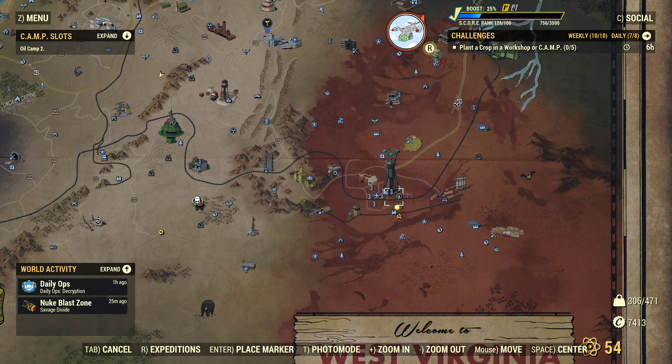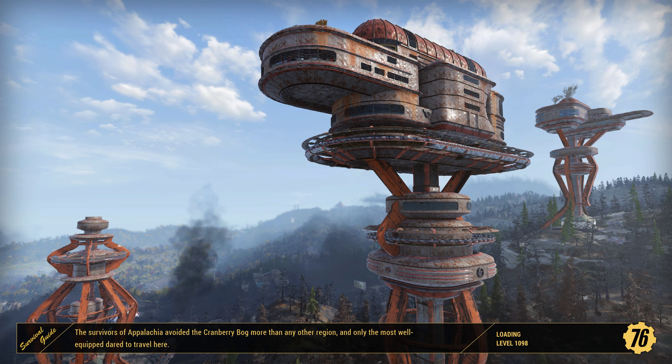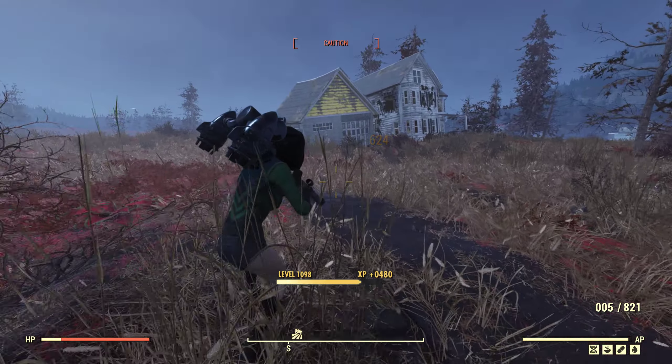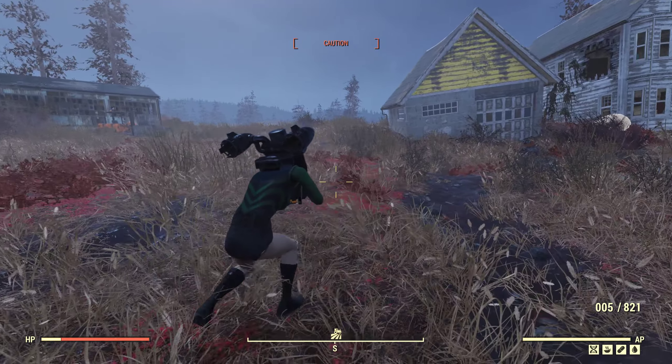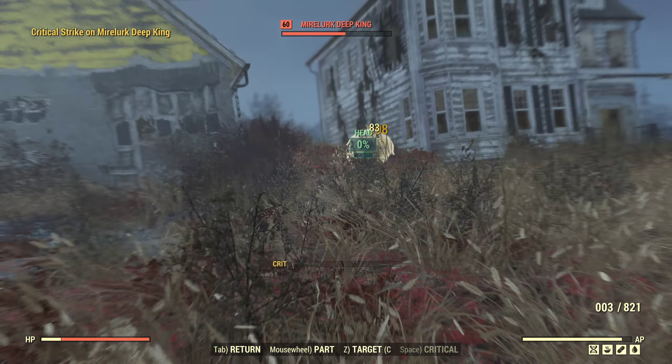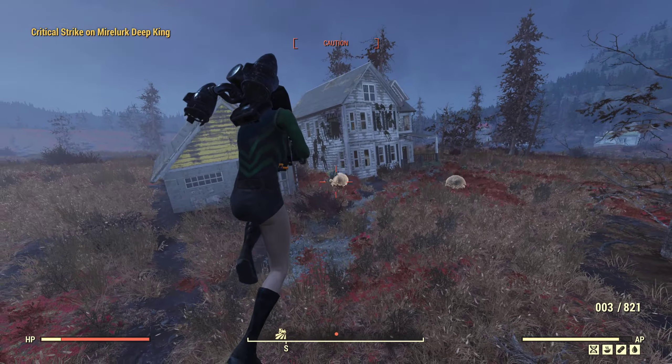Let's get over to something like the Mirelurk Queen. This will take a while though, just because she is a tough thing. I'm going to stand on top of the building - I don't want her hitting us, this is not a tank build and this is a slow firing weapon. Someone else is here too. We're one-tapping the Mirelurk workers - that's a good sign. VATS accuracy as well. Critical on a King - not too shabby.